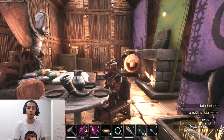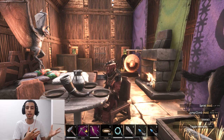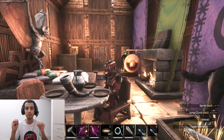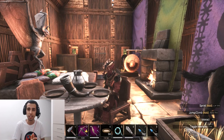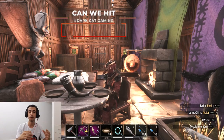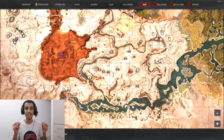Hello everyone, welcome back to Conan Exiles tutorial episode 2 about sorcery. We're gonna talk about step by step how to learn the first book of your sorcery, how you're gonna learn all different kinds of spells, and where are all the locations to farm sorcerers around the map. If you enjoyed this video, make sure you put a like on it — it will help me a lot.